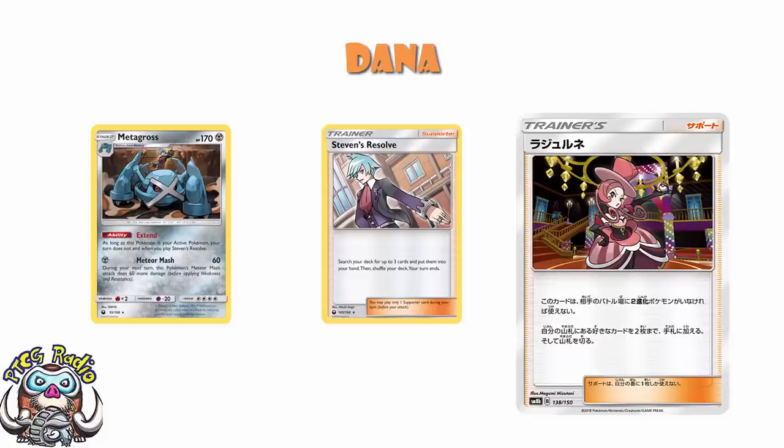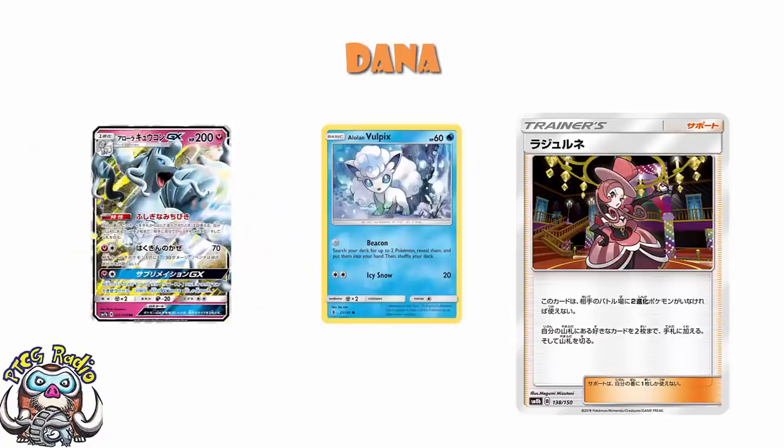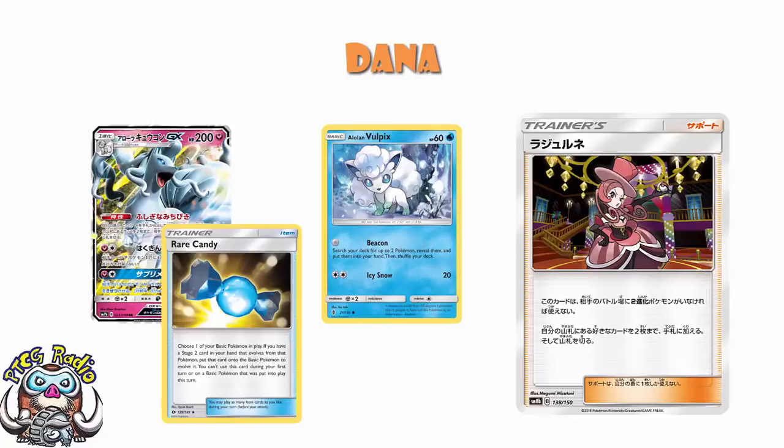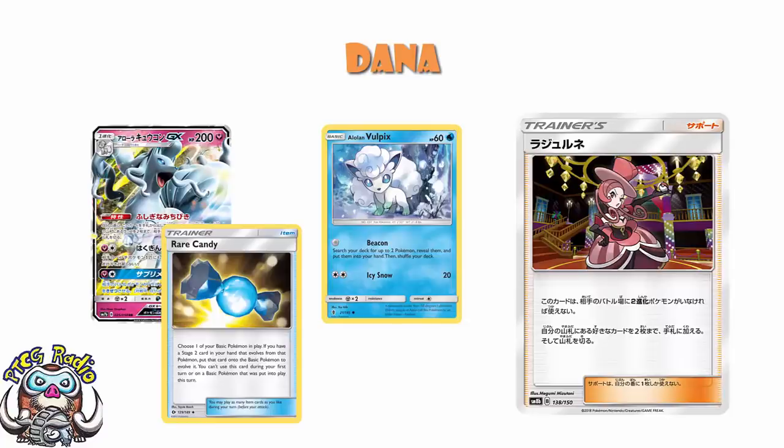I'm not that familiar with the Battle Châtelaine ladies' individual names — I promise I don't hate you; if you're watching this video I happen to be rather fond of you. We know that searching for any two cards is good. The question is whether Dana is too awkward to actually play. One combo seeing a lot of love in Japan is Alolan Vulpix with Alolan Ninetales. When you use these cards to search for any two cards, one of the best uses is to search for a Rare Candy and a Stage 2. Stage 2 Pokémon are pretty much always good, though it takes three turns to evolve without Rare Candy.